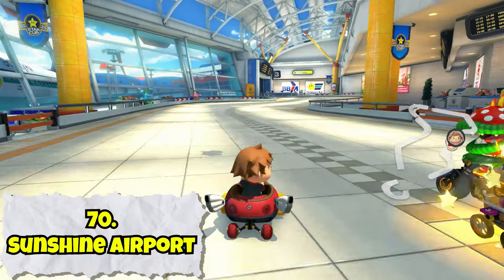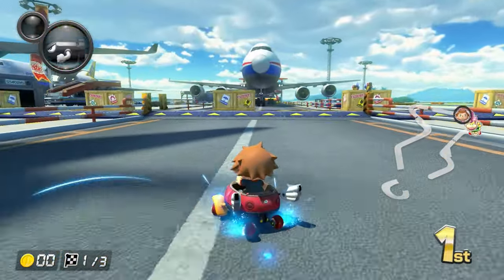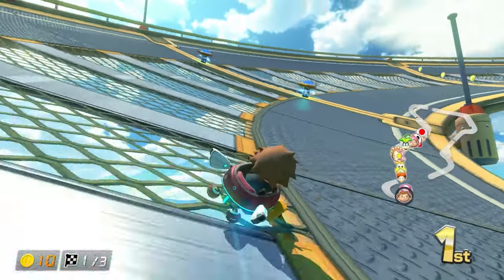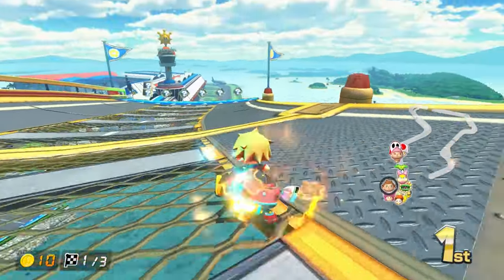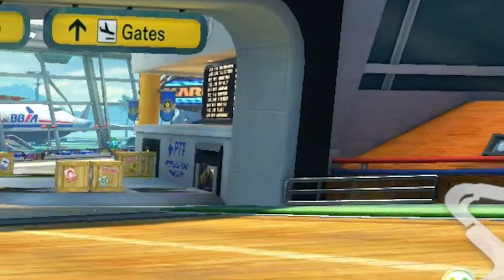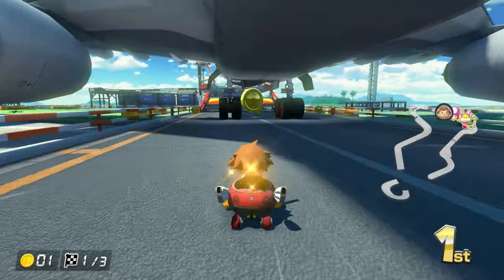As far as track designs go, Delfino Airport isn't any more complicated or interesting than Mario Circuit, but it does take place in — wait for it — an airport. My biggest gripe is that the hovering platform section is a bit boring, and the constant boosts make it hard for anyone to really pass each other. But both driving through the airplane and the final little shortcut through the baggage claim are a lot of fun, so I have to give it props for that. Definitely a memorable course, if not a bit bland.